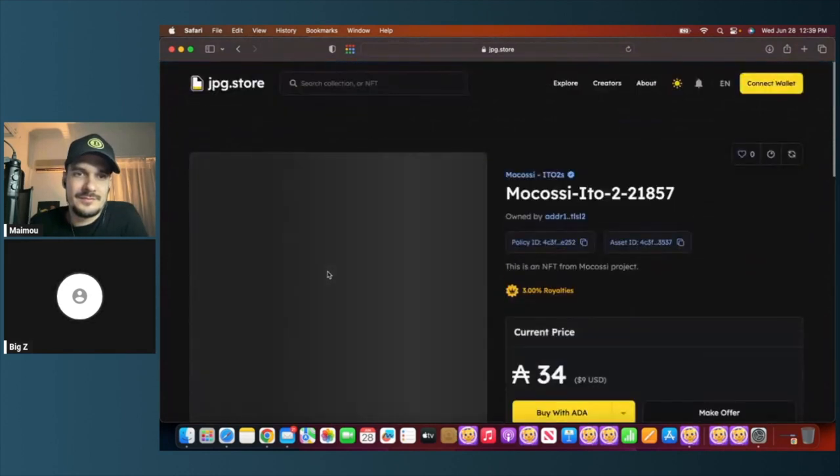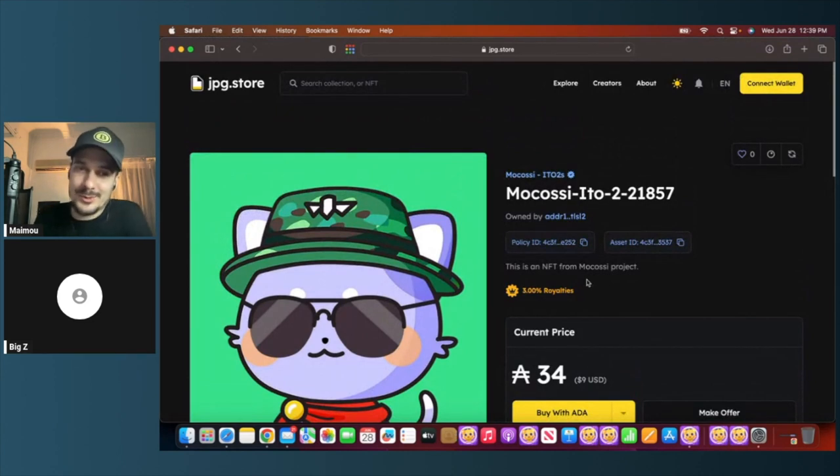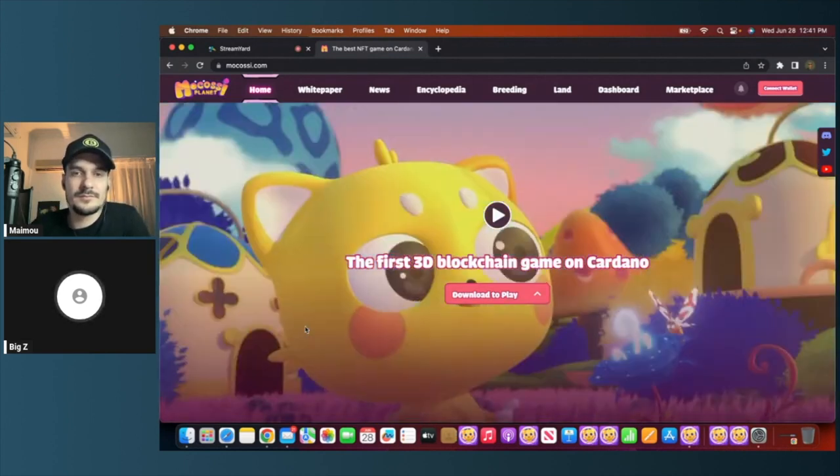ITO2s are the offspring of the ITO1s. You can pick one up from the floor for around 34 ADA — about nine dollars USD — and you're basically set to play. Worth mentioning this is a Cardano project, so it's not EVM compatible. You'll need a different wallet. The Flint wallet works similarly to MetaMask: you get an address, top it up with Cardano, and you're good to go. It's actually better than MetaMask in terms of interface and usability.